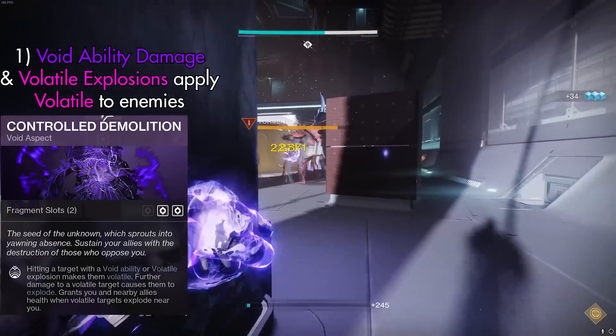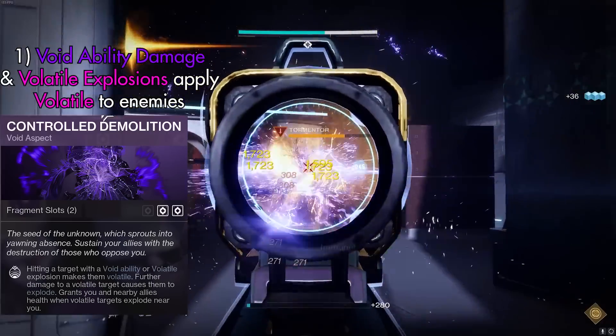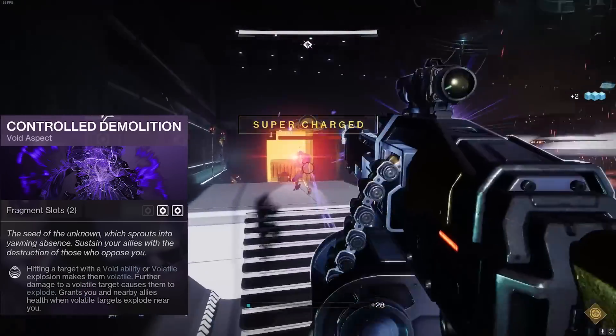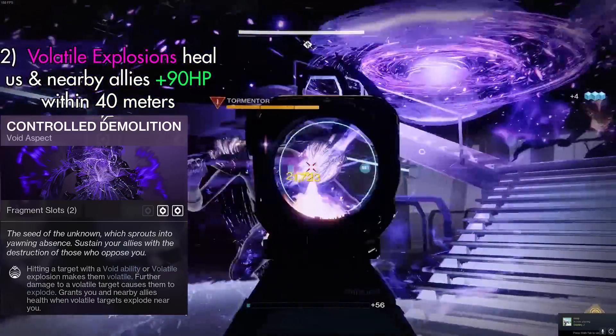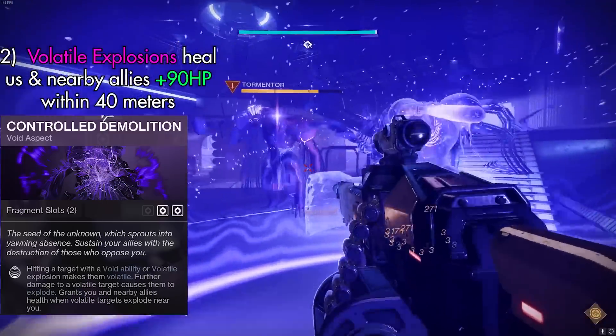When an enemy becomes volatile, they're going to get staggered, and dealing further damage to a volatile target causes them to explode. If another target nearby gets hit by this explosion, they will also become volatile. Anytime we cause a volatile explosion by dealing further damage to a target, it's going to heal us and all nearby allies for a massive 90 HP.